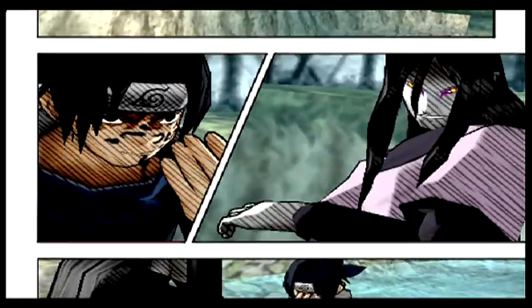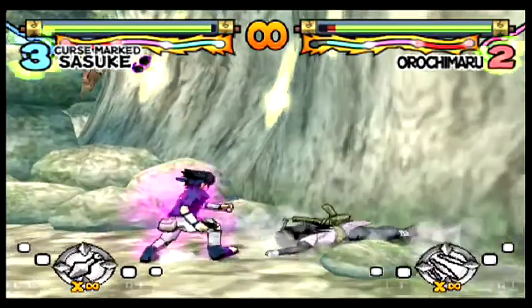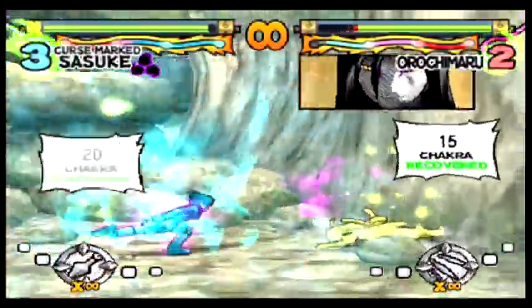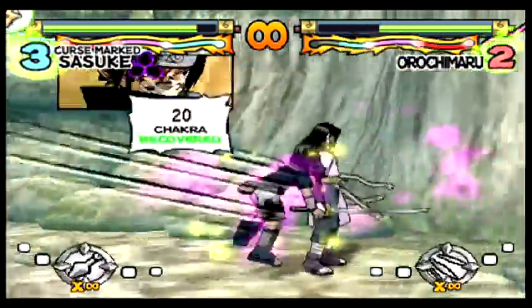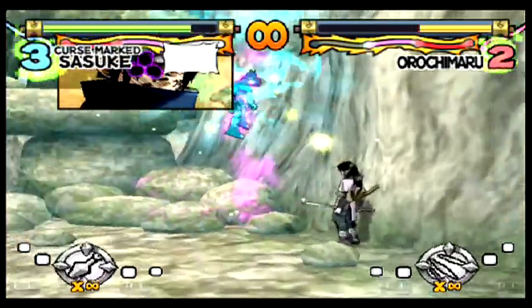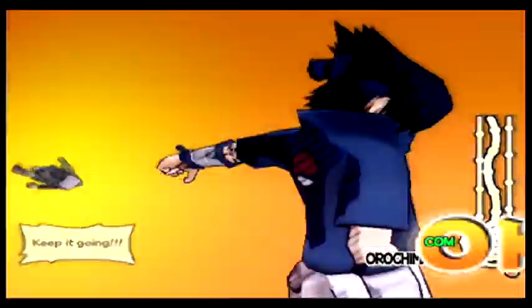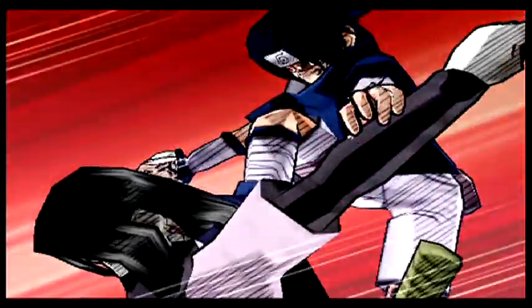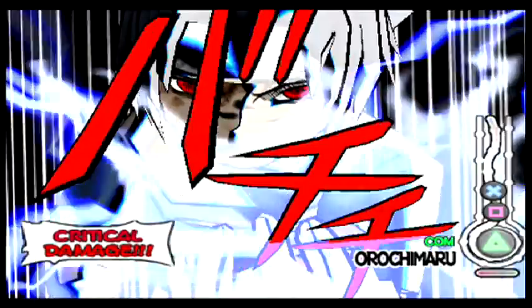I've always loved how when Sasuke is going absolutely insane with the curse mark, Sakura is just like 'oh no, Sasuke can't be evil.' I'm just like — Sakura, you have no idea what this guy's like. Kakashi has also done a few more drastic things at this point that she probably saw. Let him set up — there we go. Thinking people out and doing ultimates is always fun. I want to time it so right as I jump I press the ultimate button and they have no way to react.